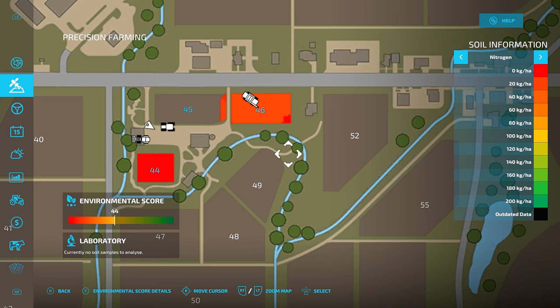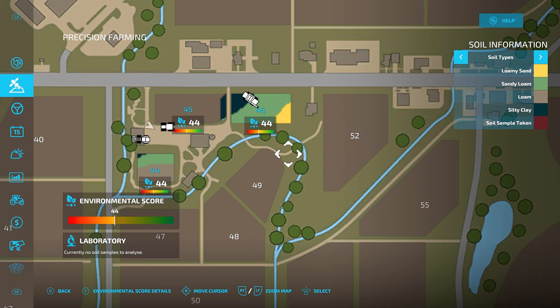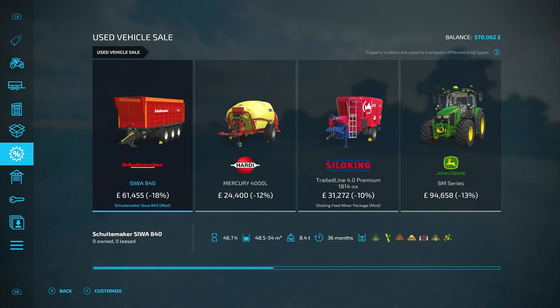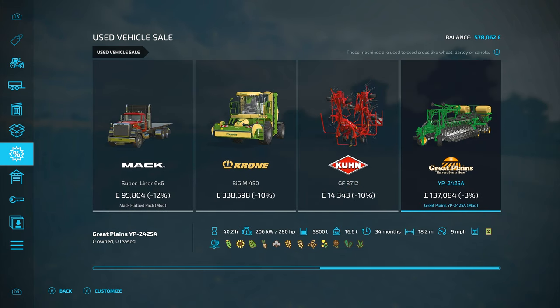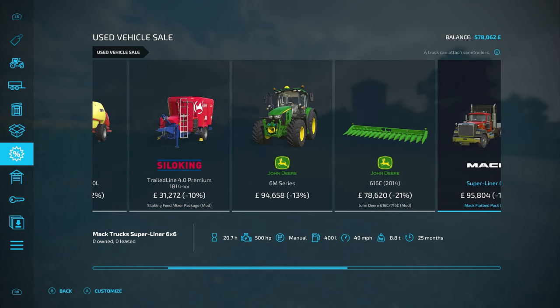The soil samples have come back — let's take a look at these. The nitrogen is looking shocking on some of them. Look at 44 — you can't get much lower than that. The pH levels are not great either. It's quite sandy loam at the minute for most of them. A bit of silty clay at the top on 46, a bit of loamy sand in the bottom corner on 44 — just not brilliant. I think what we need to do now is have a look in here and see. Is there anything on the used vehicle section? You see there's a fertiliser there if we want to do any grapes or olives. We do need to get ourselves a planter as well.